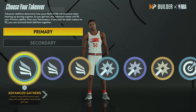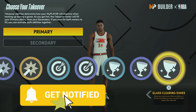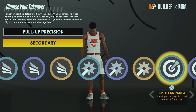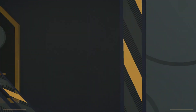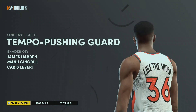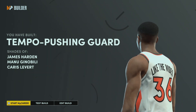With the takeovers, we got slashing, shot creating, sharpshooting, and then a surprise — a glass cleaning takeover. People be forgetting that James Harden can actually rebound. But if I was making this build, I'd go with pull-up precision and limitless range — that'll really get you right. The only other ones I'd suggest are finishing moves, but that gives you a tempo-pushing guard. The comparisons are James Harden, Manu Ginobili, and Caris LeVert — not bad comparisons. As you already know, the build is loaded, compared to Manu and James Harden.